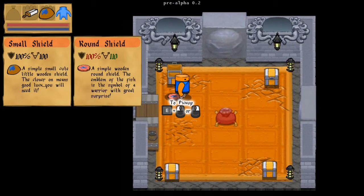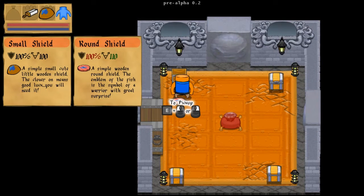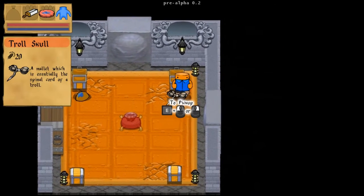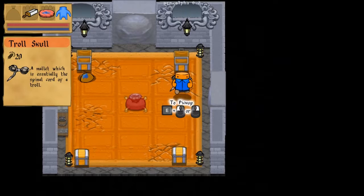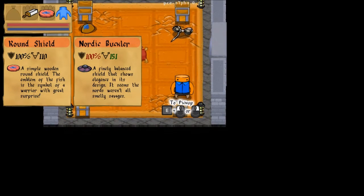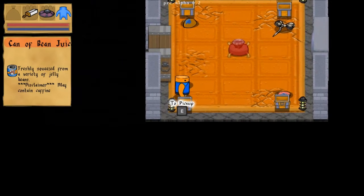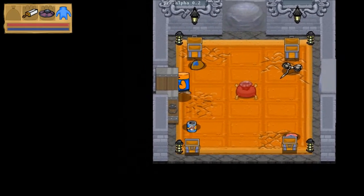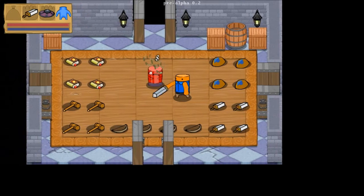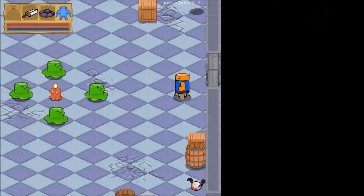We got a round shield — 'a simple wooden round shield with emblem' — we'll pick that up since it's probably better than the starter. There's a troll skull, which is a really good hammer I've used before. A nordic buckler that's actually better than what I have. And a can of bean juice, of course — delicious bean juice — which basically regenerates your health. You can also beat the crap out of the dummy here, who's also a hint as to what the first boss is.